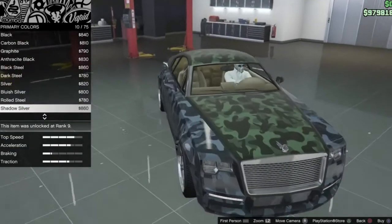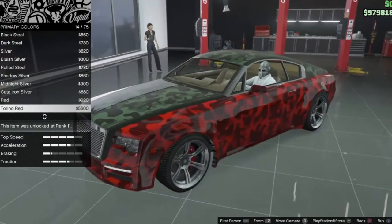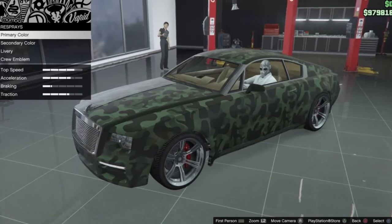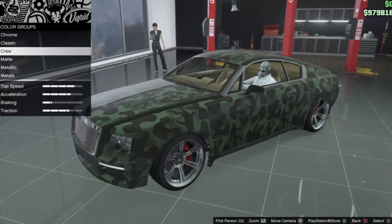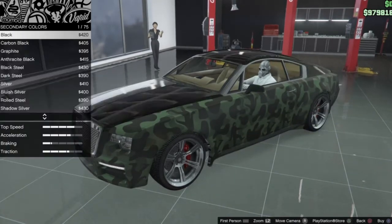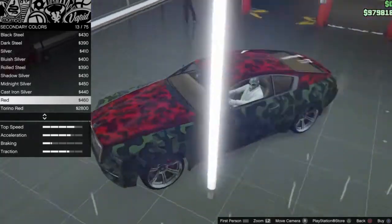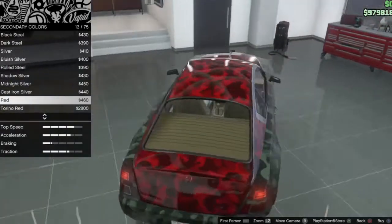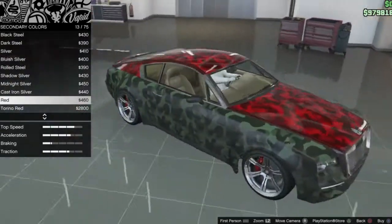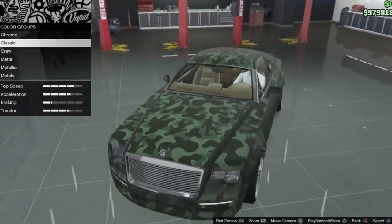Then you can do a respray — you can do a really cool spray. You can go to secondary color, go to Classics, and those look really nice. You could do a full red which would look really cool — it's only $460. Right now I'm keeping my green though, so I'm not sure I want to change it yet.